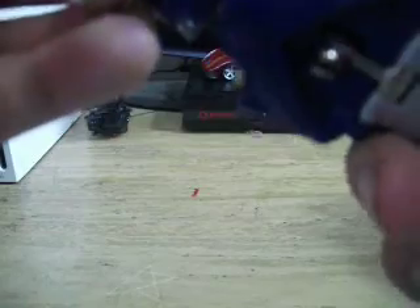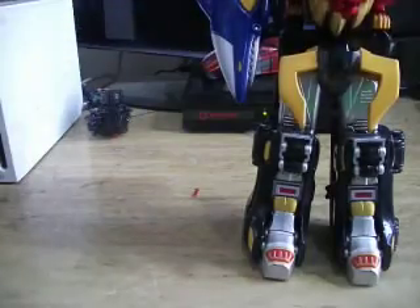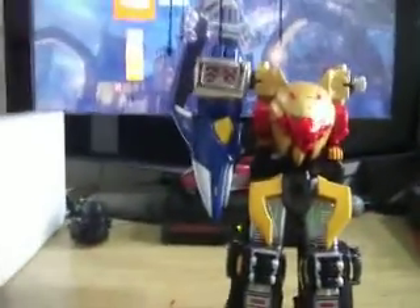Now to get this into arm mode — first, it rolls very well. For transformation, we want to just push this in, fold up the fins. And now there are two pegs here and it'll vastly improve the articulation. Nice ratchets, and he goes on right here — that's the Lion.